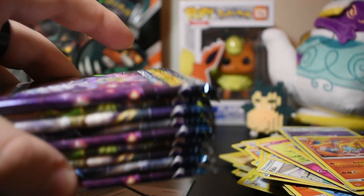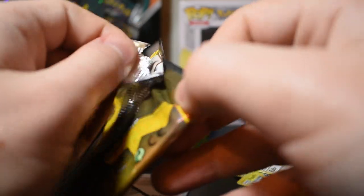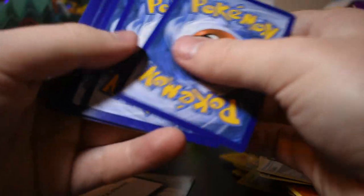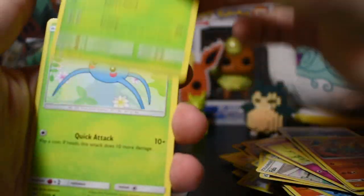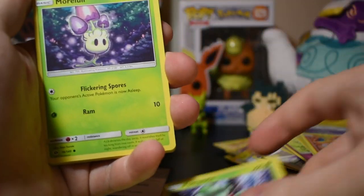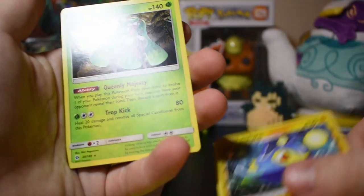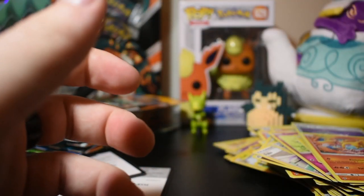Got about nine packs left. Let's open up a random Sun and Moon pack. Card code here if anyone wants it — one, two, three, four. Electric energy, Nest Ball, Poliwhirl, Steenee, Surskit, Flabébé, Morelull, Sandygast, Dratini, Lanturn, and holographic Serena — or Ceres, however you want to pronounce it. I'll put those out to the side so I don't mix them in.